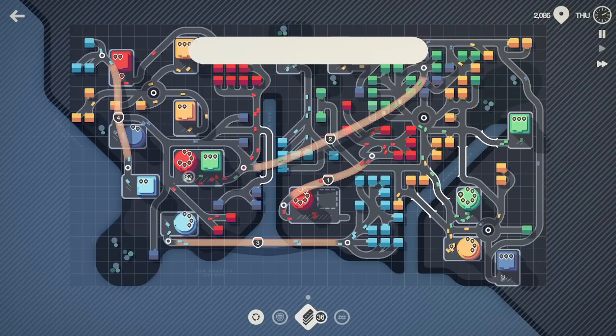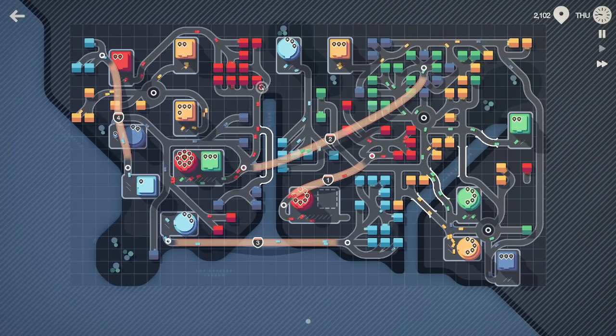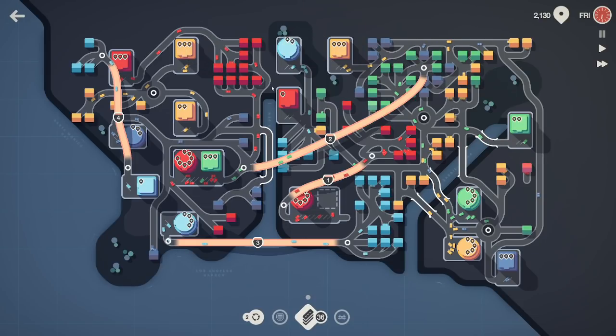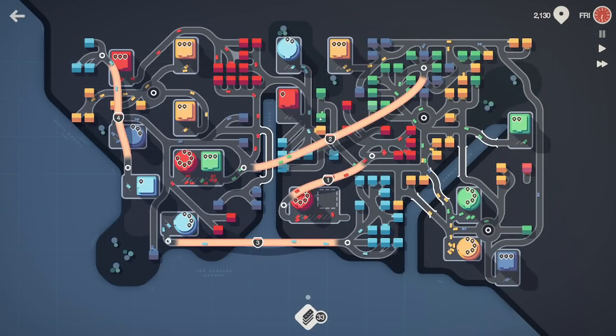A roundabout would be ideal somewhere in here. Can't fit it anywhere in there. Nowhere in here can really fit a roundabout. Maybe up here would be nice, but again it's just a little too cramped. Of course, that's fine. That is disgusting. That is horrendous. I mean, it's an easy fix, but it's just more congestion on this road. Not much else we can do, really. I think we're just reaching the maximum for this map. That might just be what's happening here.